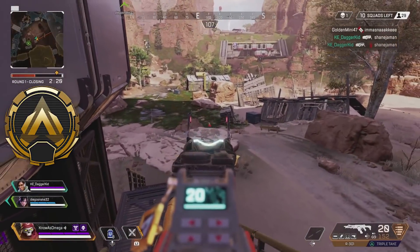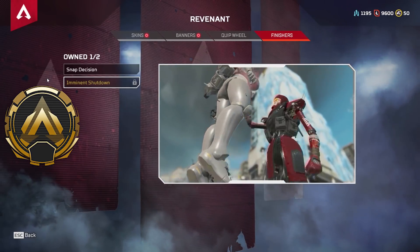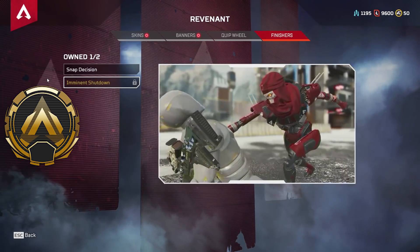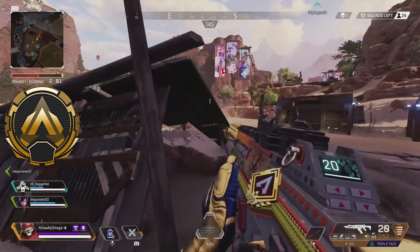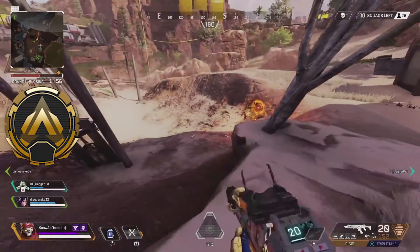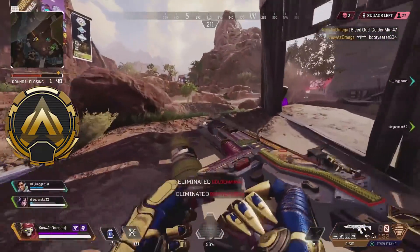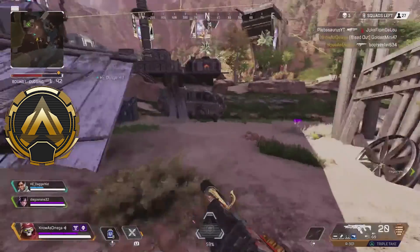Finally, the last finisher in the gold tier is Revenant's Imminent Shutdown finisher. This one looks really good — it's taken straight out of the Season 4 Assimilation trailer where Revenant grows a giant dagger that comes out of his hand. I think it would be more terrifying if maybe in the finisher Revenant was glowing a little bit more, or maybe he was half in his zombie form from his ultimate. I think they could have done a slightly better job with it, but just because this is taken right out of the Assimilation trailer, it's still a really good finisher. It's definitely not bronze, it's definitely not diamond, so I'd place it somewhere in the middle — that's why I have it in the gold tier.